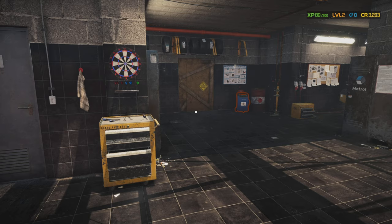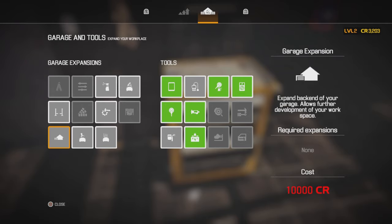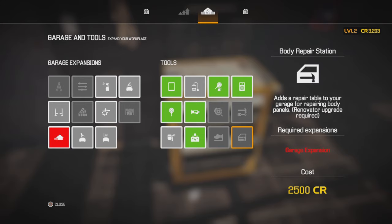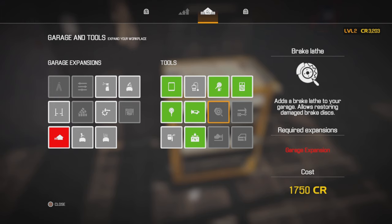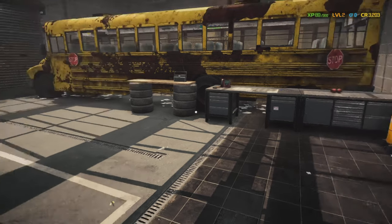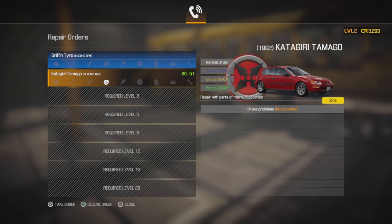I probably won't buy the scrap materials yet, there's no point. We want to get the stations when we can because then we can unlock things like repair bodywork, repair parts, and repair brake discs. Over at the orders we've got another story mission, a Mini Cooper, and what looks like an old Volkswagen with brake problems and a provided list. So we'll start off with taking this order.